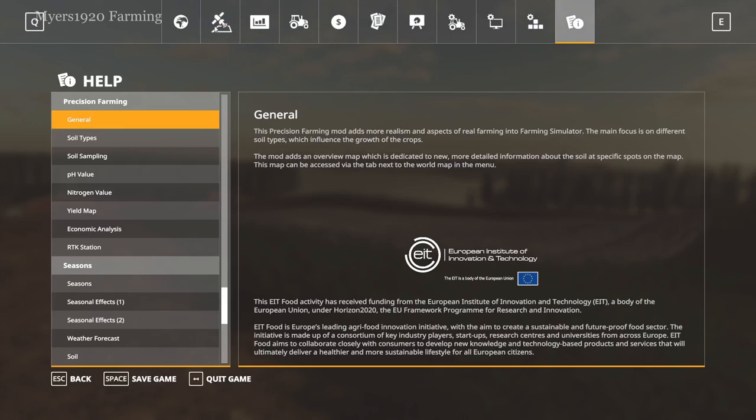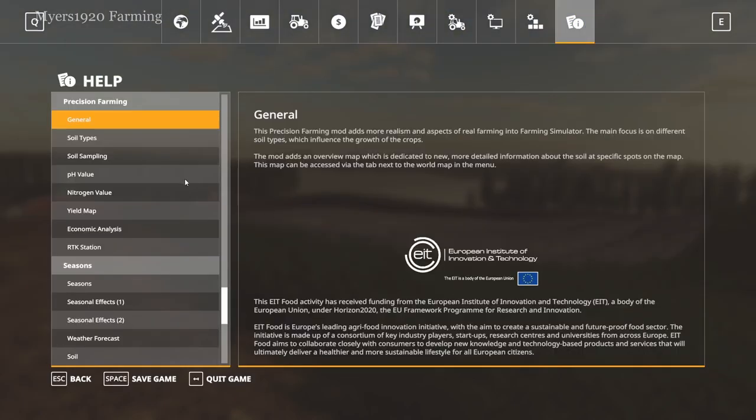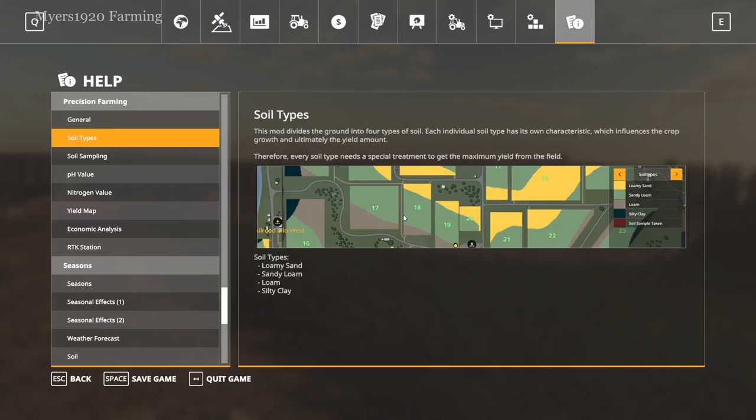In general, the Precision Farming mod adds more realism and aspects of real farming into Farming Simulator. The main focus is on different soil types which influence the growth of crops. The mod adds an overview map dedicated to new, more detailed information about the soil. You get this new map which gives you all these different things, and it also gives you different soil types — each requiring a different amount of pH and nitrogen.